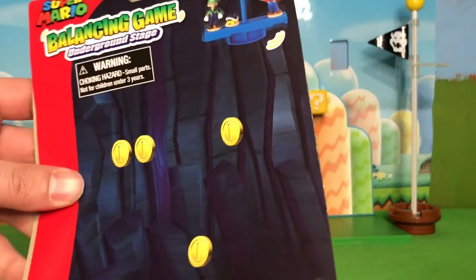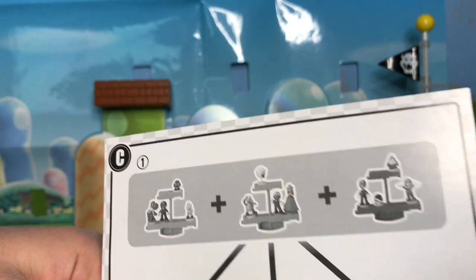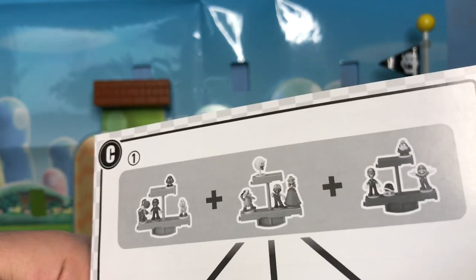Once you open the package, you have this card with a nice little background from the video game, and inside are the instructions. In the instructions, it shows the three sets for the balancing game. The grasslands comes with Mario, Yoshi,